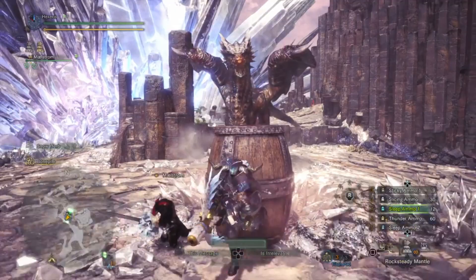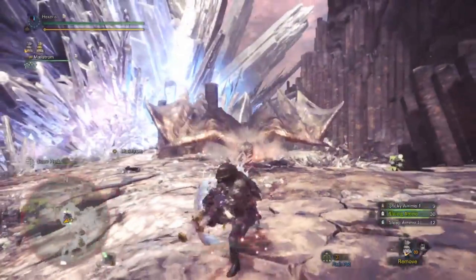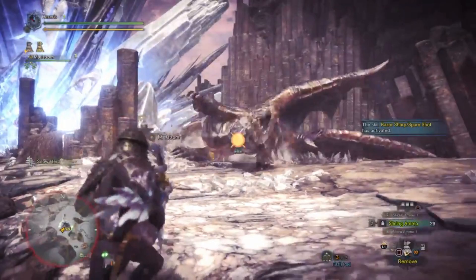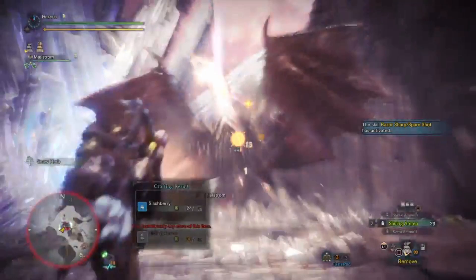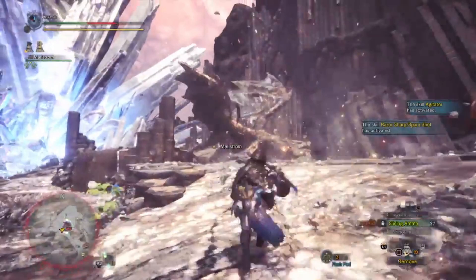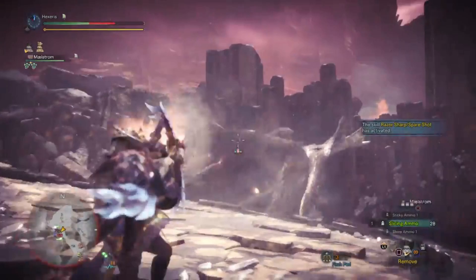The second is to do it without sleep bombing. Since we know this fight, we'll let Kushala just piss himself off, knock himself over, and by the time he gets up, Agitator should kick off here. And there's Agitator. So now we have 45% affinity, so we really get to take advantage of that 95% affinity to weak points, and that plus 20 attack.